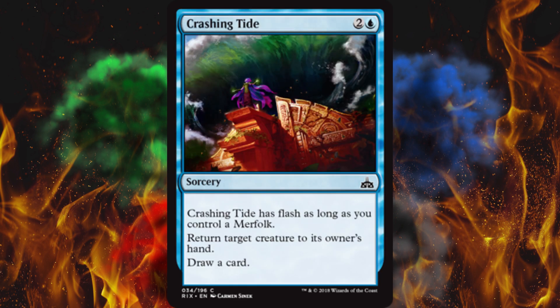Next up, Crashing Tide — has flash as long as you control a merfolk. You can't have a sorcery with flash, but okay. Return target creature to its owner's hand and then draw a card. Nice little replacement. Costs three. I think this is quite literally Drag Under, and that was always a good spell.